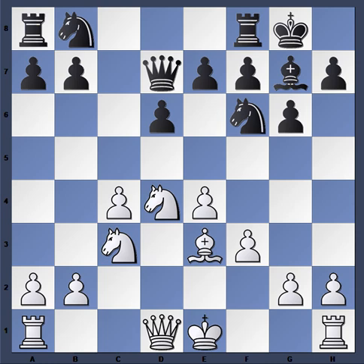White's advantages consist of more static features — for instance, more space. His pawns occupy the first four ranks and he also has control of the center, not only occupation with his pieces but also control with the pawns. He has control over three of the four main central squares; the only square Black can claim is e5.